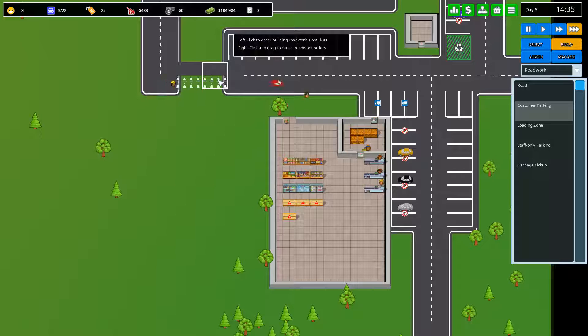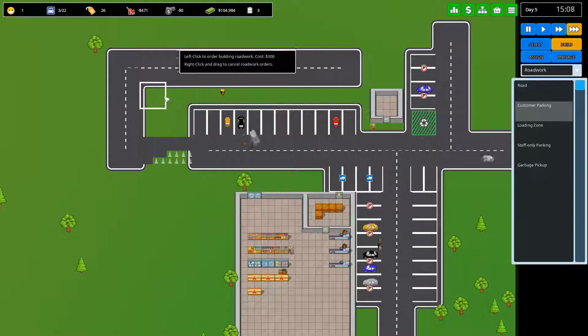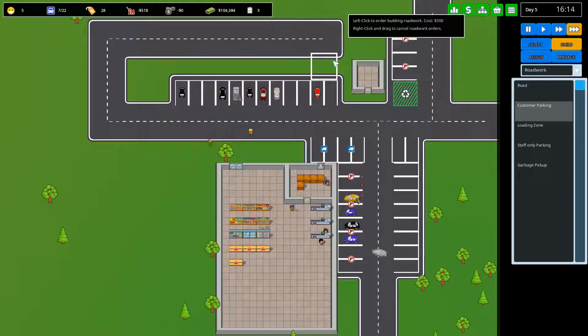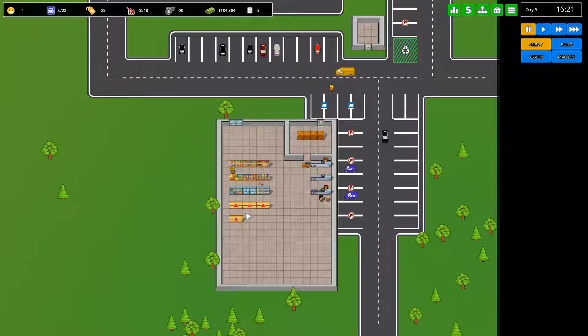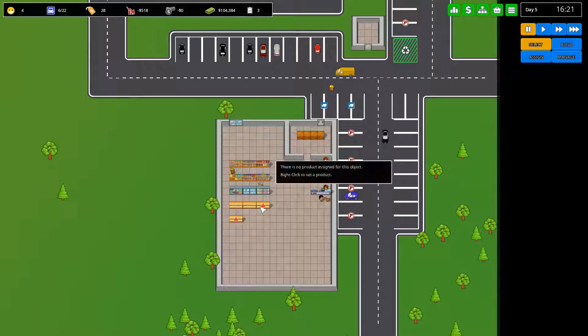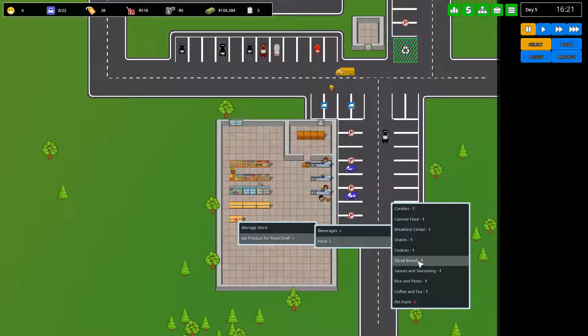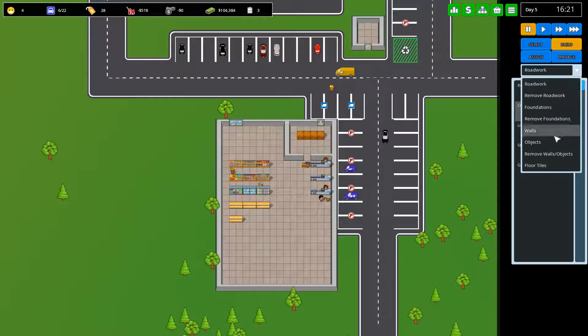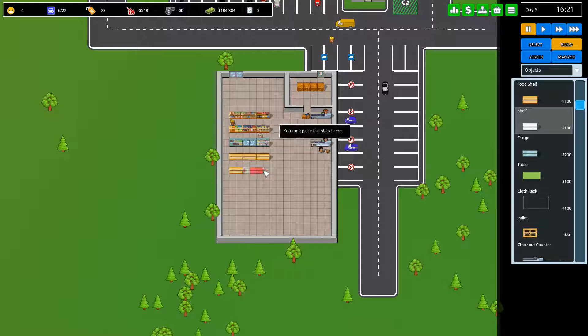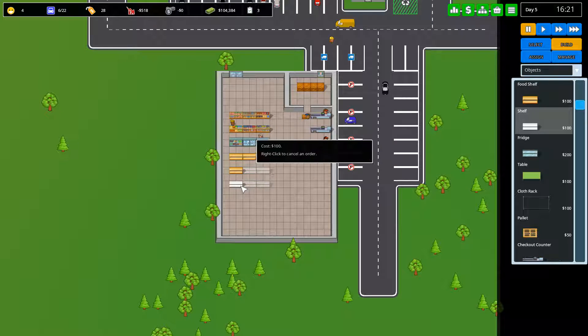Once this road is done we'll go ahead and make all this parking. We'll try and join up these roads. We don't need a janitor just yet since there's no dirt around. Let's go ahead and restock the new shelves with pasta, coffee and tea, and pet food. We can also build normal shelves — hovering over them tells you what you can put on them: diapers, toilet paper, car tools, toys, cookware, dishes, pads and tampons, and bedsheets. So let's go ahead and make a few of those shelves.